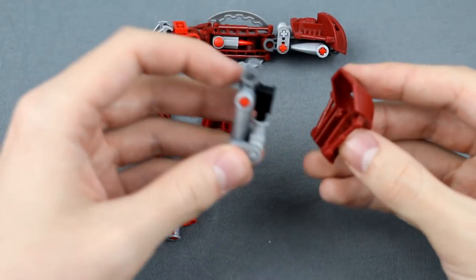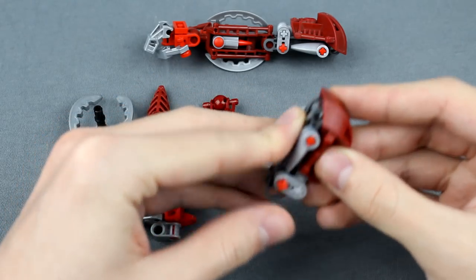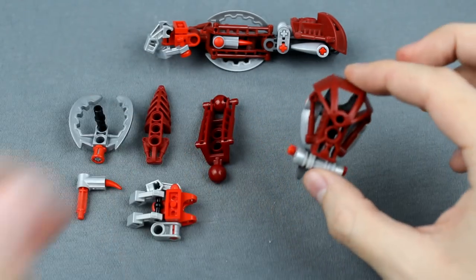Fairly simple design, but credit where credit is due. From the next part, take this Metru shoulder pad piece and just slide that over that Technic connector like so. And that's the shoulder done.